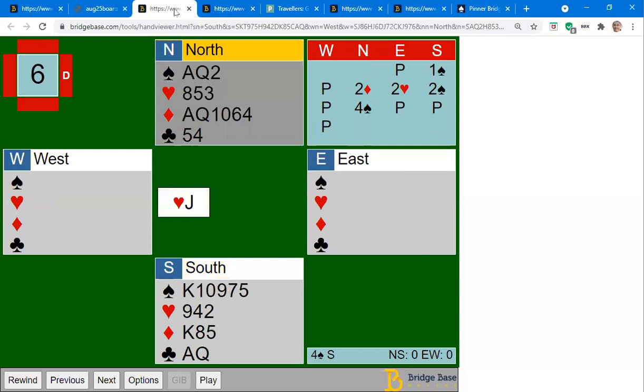Let's look at another hand. You open one spade, partner bids two diamonds, there's a two heart overcall, you rebid two spades, and partner jumps to four spades. The opponents lead a heart — expected since they bid a heart. In a suit contract, let's look at our possible losers. In spades, hopefully no losers. Hearts is a real problem — going to lose three tricks right away. In diamonds, no losers — you have the ace, king, queen.